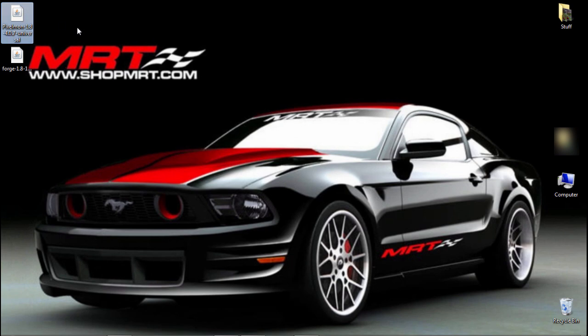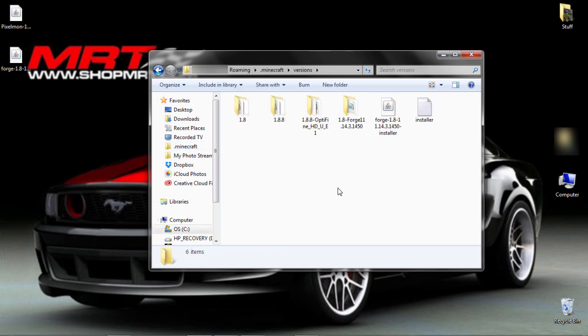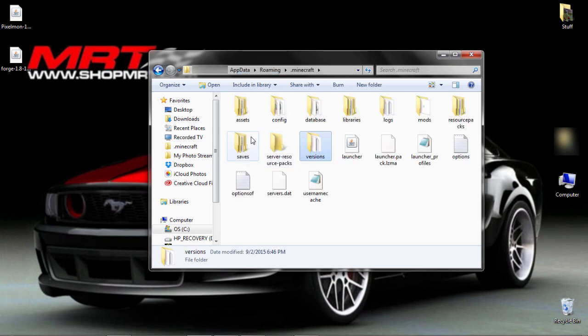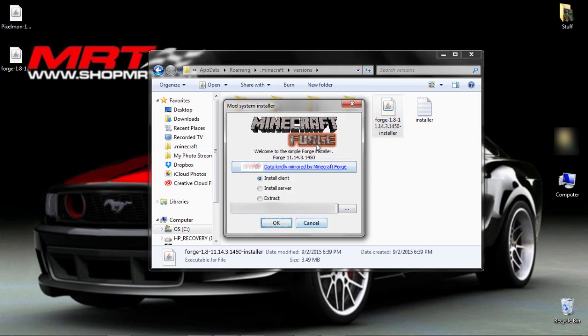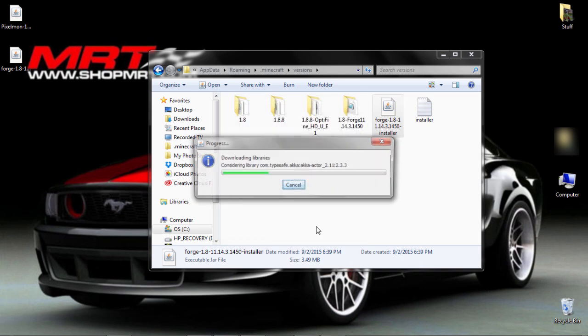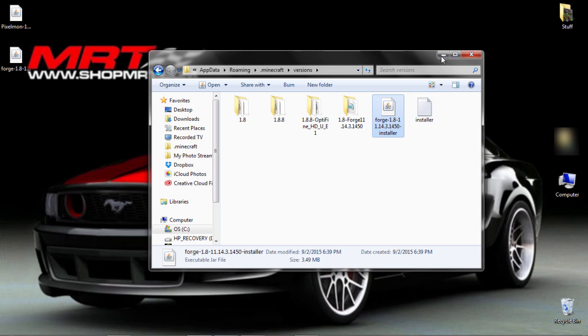Alright, so once both of those are downloaded, you should have a Pixelmon file and a Forge file. Next, you're going to go to your .minecraft folder. Once you're in your .minecraft folder, you're gonna go to the Versions folder. You're gonna drag in the Forge 1.8 installer — I already have it there, so just drag that in. Double-click the Forge installer, it's going to pop up with a dialog, you're going to click OK. It's going to download Forge to your Minecraft and say successfully installed Forge. You're going to click OK, then minimize or close that.